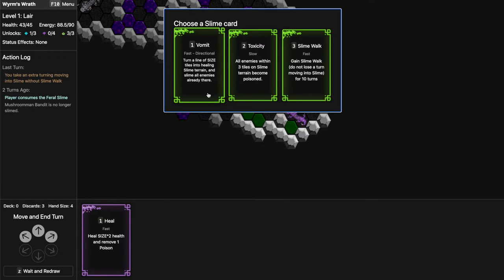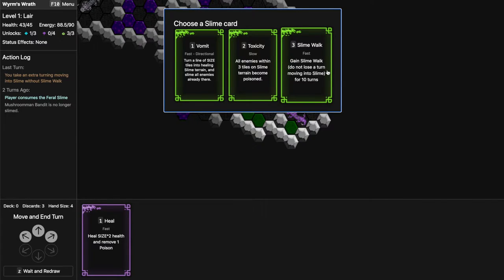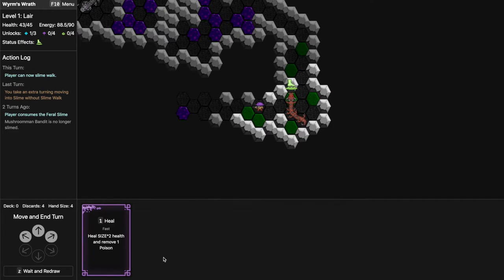The slimy cards — Vomit I think, healing — are actually just slime terrain cards. Slime just means slowing enemies down for one turn. I don't think I want it unless I have Slime Walk in hand, because it will slow me down too. Toxicity just poisons enemies. Mobility is very important — both times I died of starvation from running out of energy, so using turns is a bad thing. Maybe I'll just use Slime Walk.